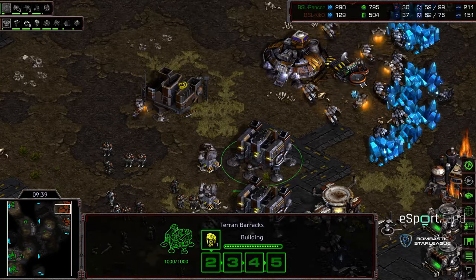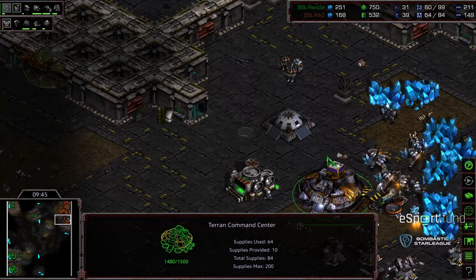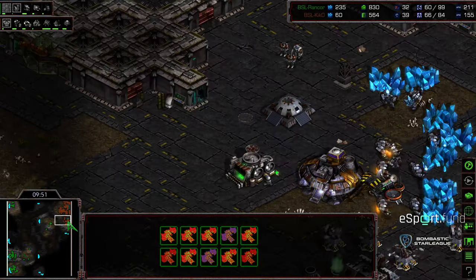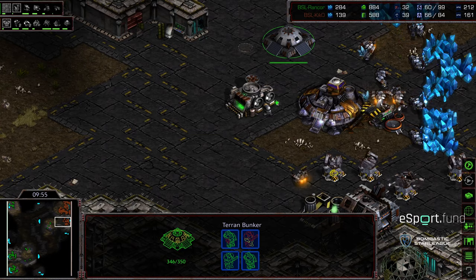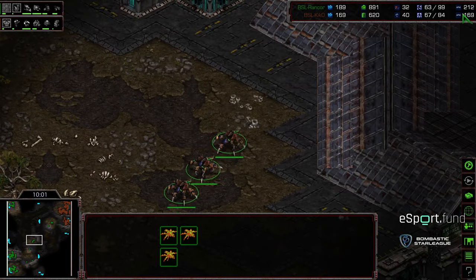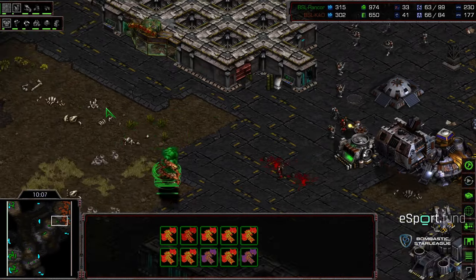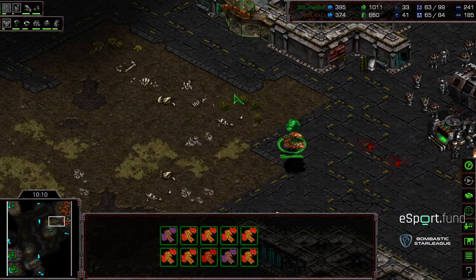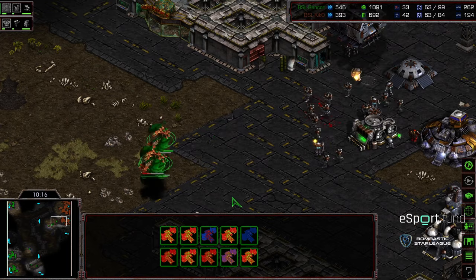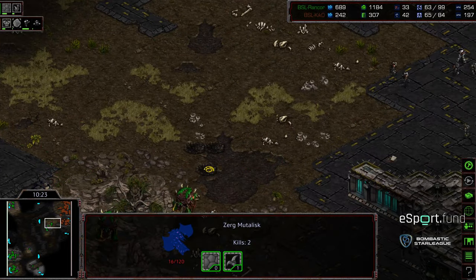Rancor is now starting to drone up. These additional barracks just feel extremely late for Kiko. Control tower going down, science facility going down finally. Kind of both players — Kiko's not going to be punished as much as he could have been. Basically Rancor could have just kept those Mutalisks in the air and droned up instead. It looks like Rancor might opt to bring these lurkers forward and try to plant them at the natural expansion with Mutalisks overhead, and just try to wipe out the Medic-Marine army. Ten Mutalisks overhead eating a decent amount of damage — level one weapons is active.